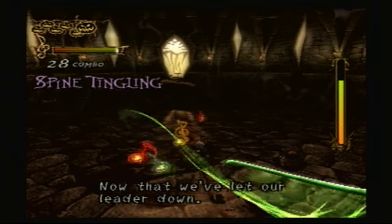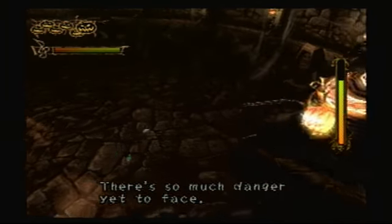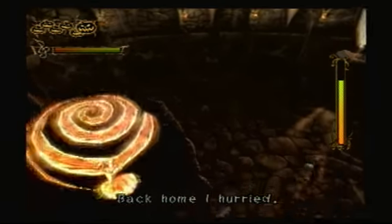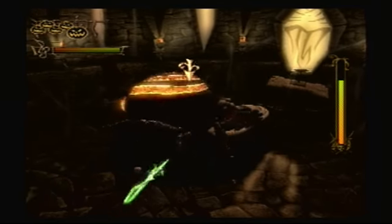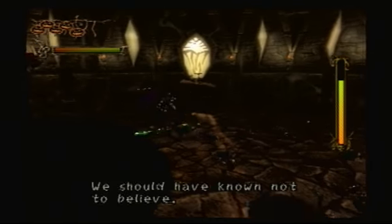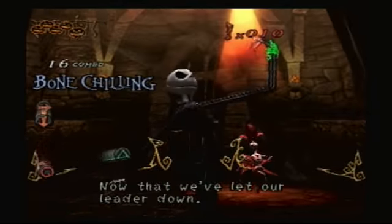We've almost got enough notes — we only need about 3 or 4 more. He'll charge into the wall, just attack him in the back. You can't attack him from the front, so don't try. The shockwave attack from this spider — I took a lot of damage there. There we go, three, two, one, let's get it. As you can see, the quick time events have gotten a lot more difficult compared to the fight against Shadow Oogie.